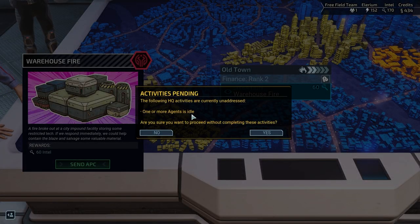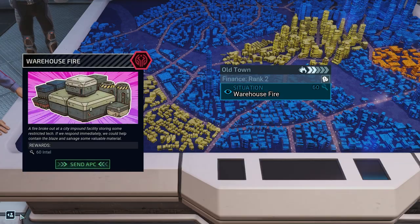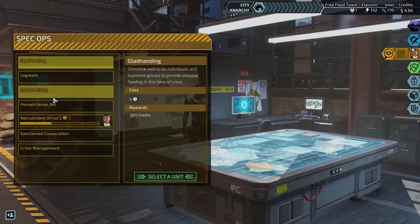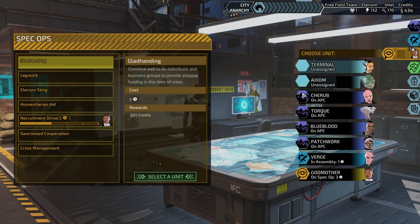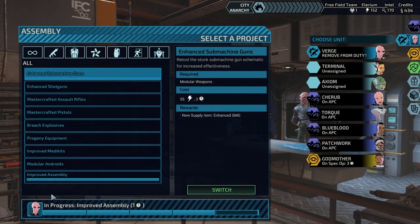A fire broke out at the city impound facility storing some restricted tech — if we respond to media we could help contain the blaze. One or more agents idle — are you sure you want to proceed? No no no. Why am I trying to move forward when we can still get someone else doing some work? That's a very good point. I'm thinking — actually Virg, do you need to be there right now? No you do not, so let's get you off there.